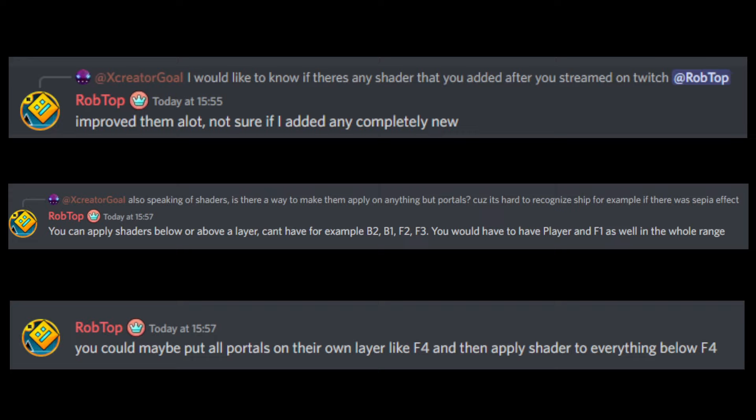Creator goal asked back: also speaking of shaders, is there a way to make them apply on anything but portals? Rob replied: you can apply shaders below or above a layer. You can't have for example B2, B1, F2, F3 — you would have to have a player and F1 as well in the whole gate range. You could maybe put all portals on their own layer like F4 and then apply the shader to everything below F4. I have no idea what this all means, but it sounds awesome for creators.